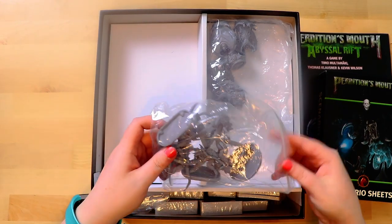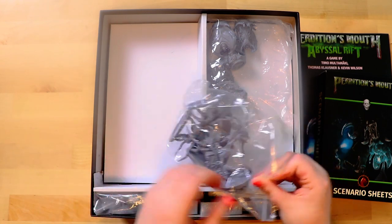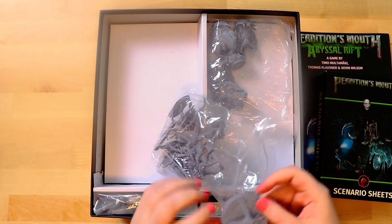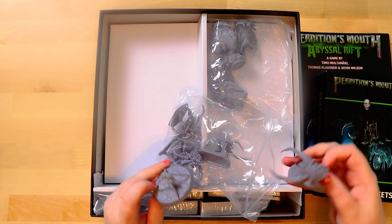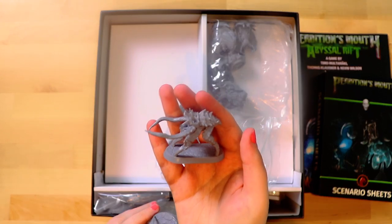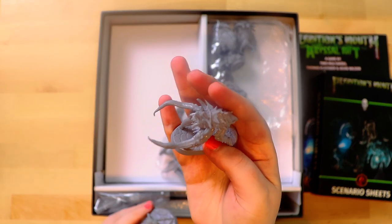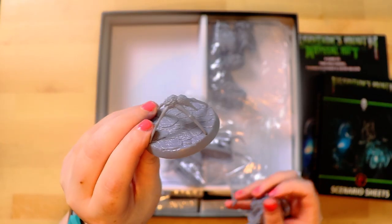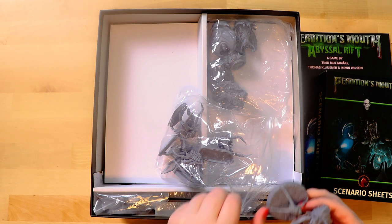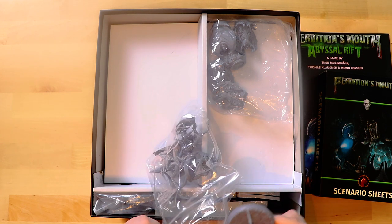Miniatures — I can't help it, I have to have a look. These guys look creepy. They're very well made, lovely and sturdy — not that cheap kind of plastic. They are very creepy. Even their bases are designed as well, so if you did paint them they would come up really nicely. They have stones underneath them. So we've got some sort of insectoid stuff in that one.